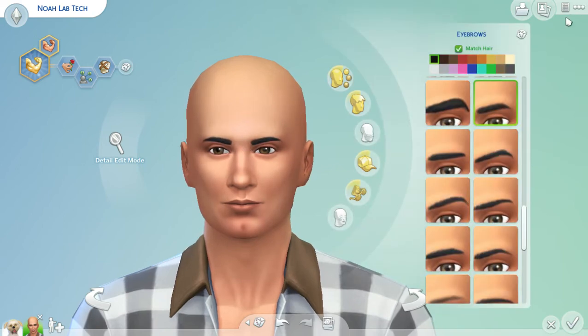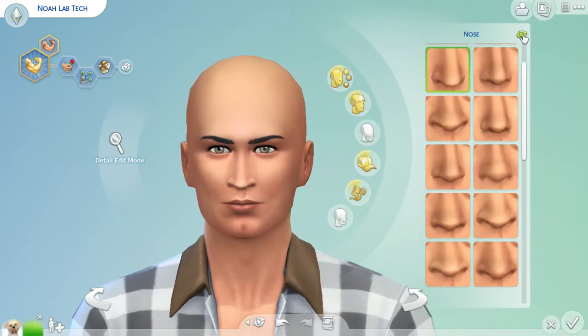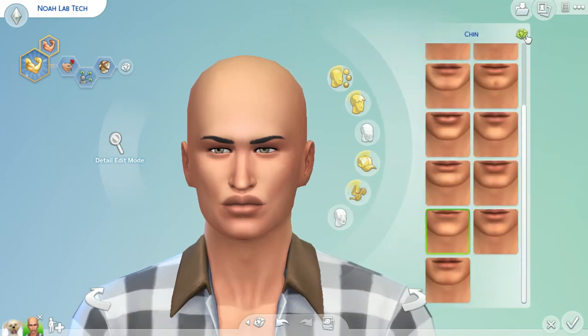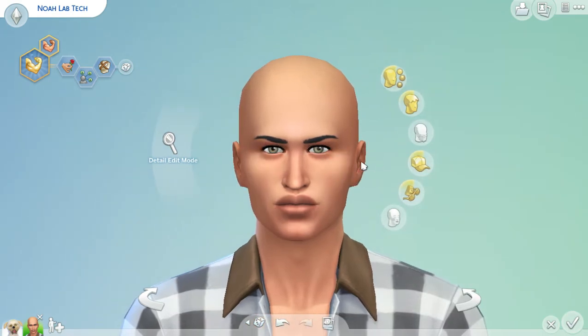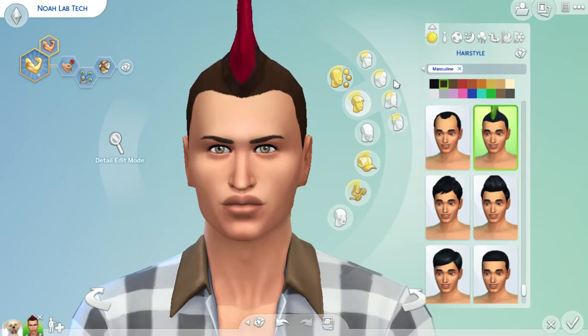Then eyebrows, one two. Nice! Eyes, one two. Nose, one two. Lips, one two - oh my! Chin, one two. Cheeks, one two. Ears - we'll see how this goes - one two. Okay, so we've got the face done. Now let's go ahead and do the hair - one two. Wow, cool!